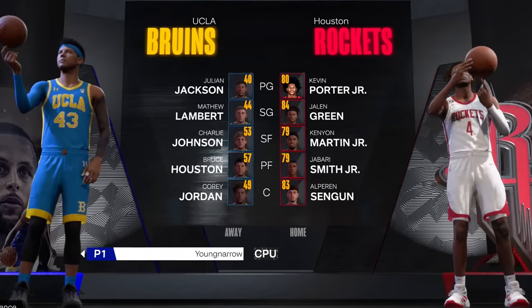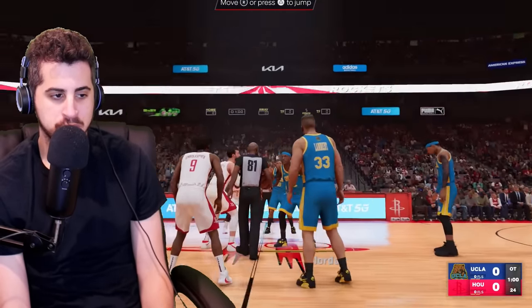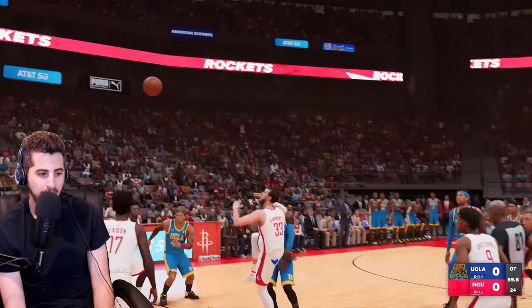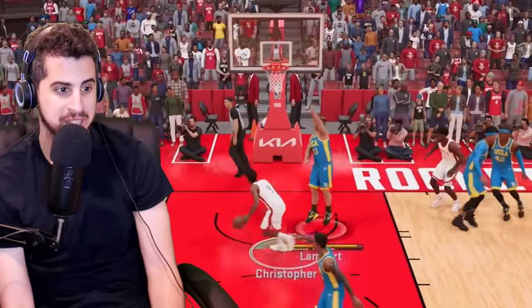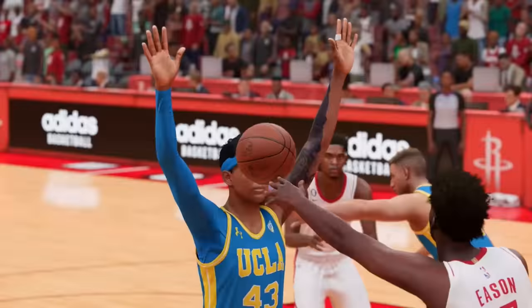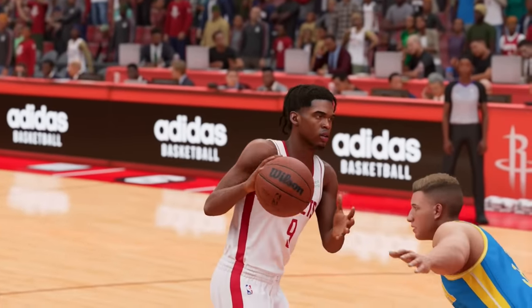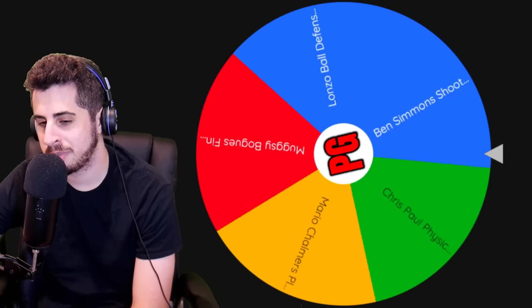Let's get into our matchup versus the Rockets — they've got a pretty solid team. With our new Rudy Gobert shooting upgrade I'll probably be able to win the jump ball against Frank Kaminsky. Why is he in the game for them? I'm just keeping my hands up. No! I thought I got the ball — he dotted it, it barely grazed my hair. Okay, I thought I had the steal. We could really use some defensive upgrades.